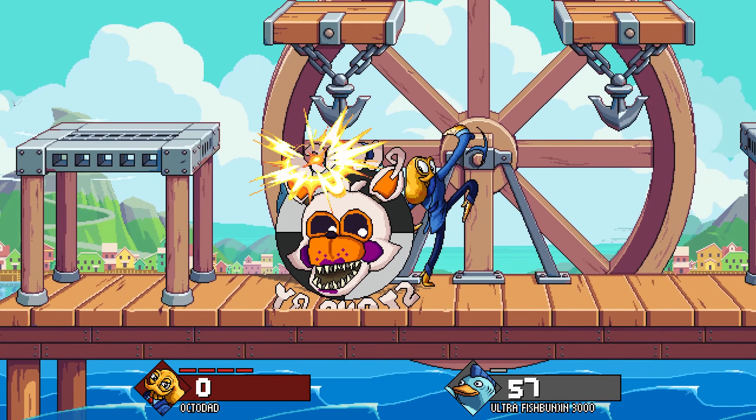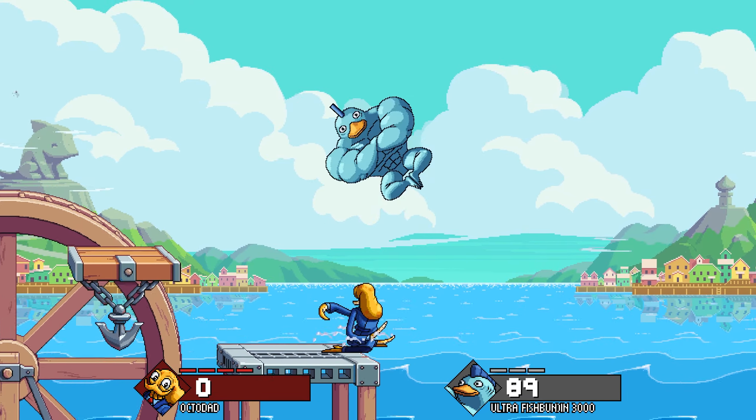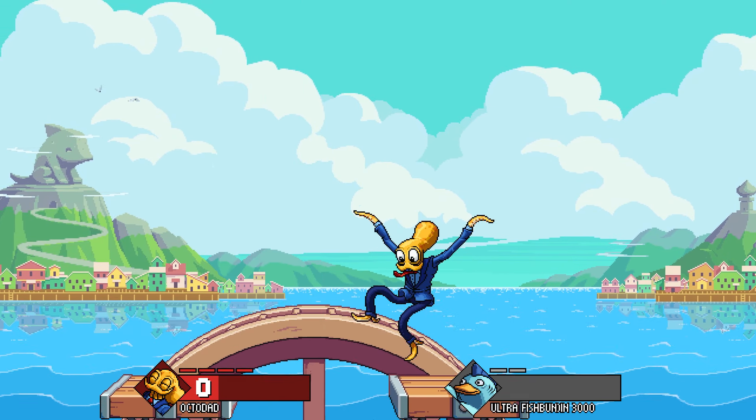Next up we have the Lolbit assist by Jetty. Lolbit is a big circle command grab that is mainly used for combos. This assist is basically a stronger version of Super Hexagon with a bigger grab radius.